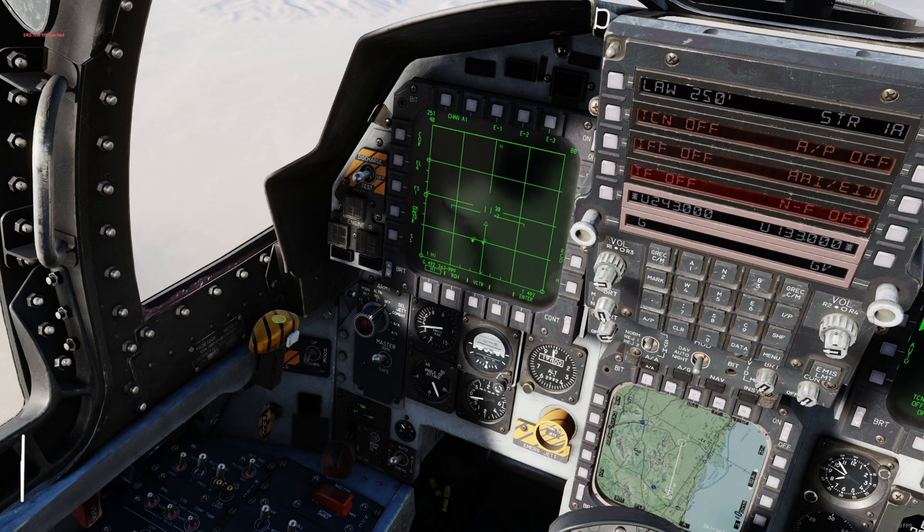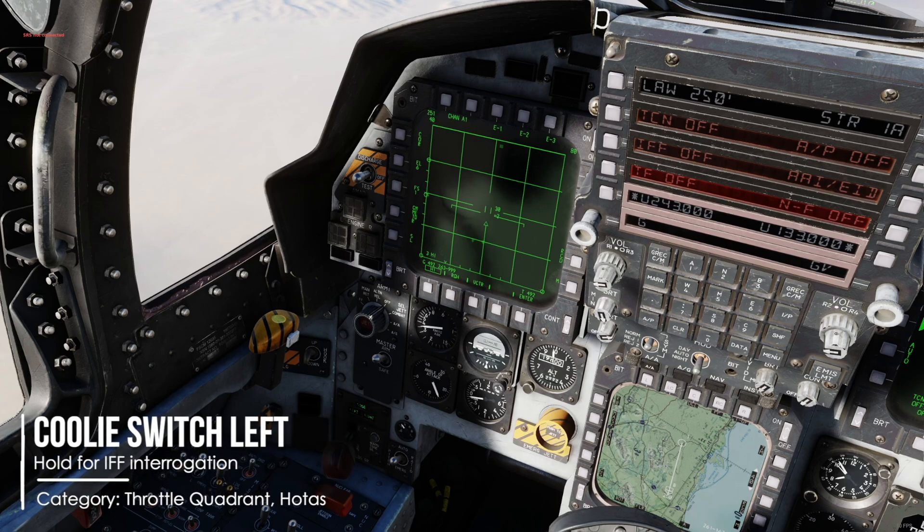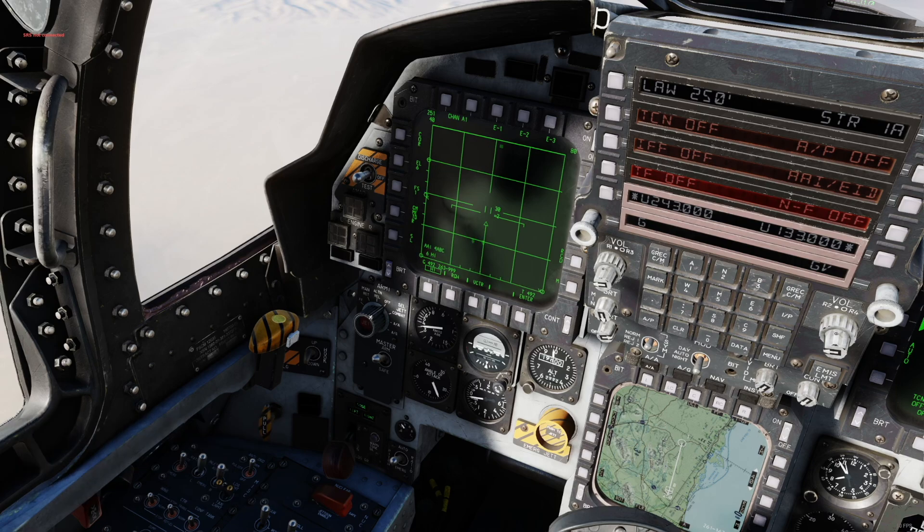Press Coolie switch left long and release to initiate an IFF interrogation. When the target becomes a dot, it's friendly — so don't shoot the dots. You can see on the left side we have a dot here, which is a friend. When nothing changes its symbology, check twice to be sure — always check twice.